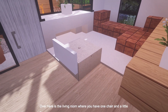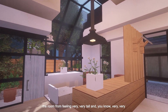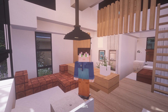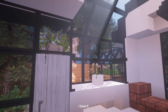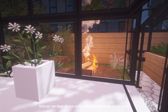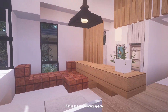Over here is the living room. We have one chair and a little bit of a modern couch — it's made of tile, but let's pretend it's actually comfortable. This pendant light is important because it brings the room from feeling very tall and open to a little more intimate when you're down here. It brings it down to about two and a half blocks above, so it feels more intimate. These are end rods up here, so if you change it to night, it will emit light. The back door is back here, with another hanging basket. You can keep an eye on the campfire from inside, which I felt was very important. I love these clay pots — there are lots of them around here.